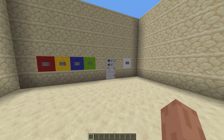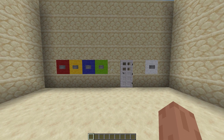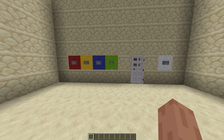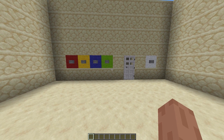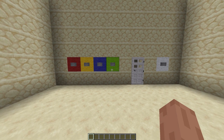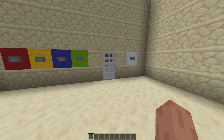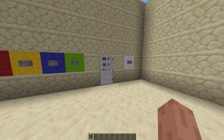Hello everybody and welcome to a Minecraft command block tutorial. Today we're going to be going over this button combination lock. This would be good for if you like to make adventure maps or an escape room map — you could put these buttons in your environment and the player would have to type in the correct sequence to open the door.